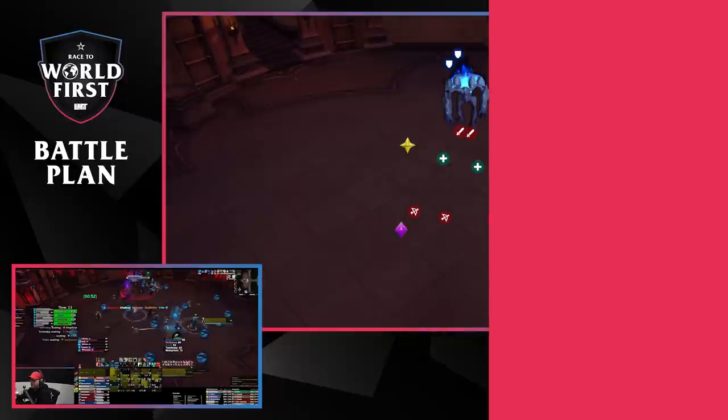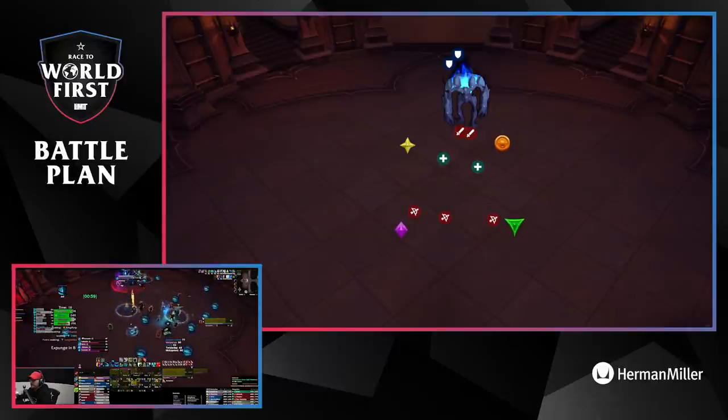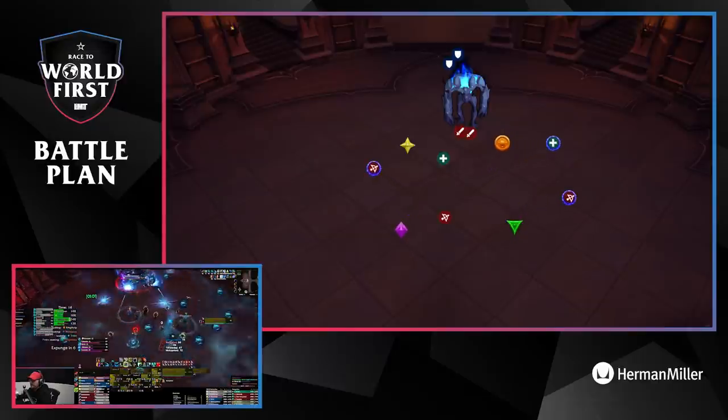You should use bloodlust on pull. You should keep the boss where he is to begin the encounter, with the raid loosely spread out behind him. Make a box of sorts with raid markers — everybody stays within the box.